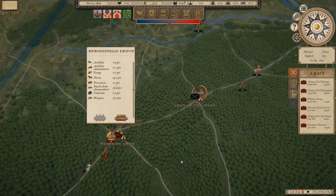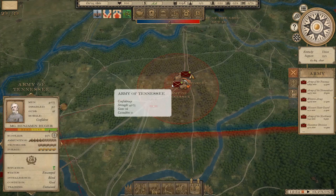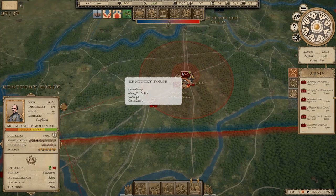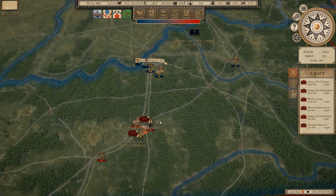In Kentucky, we've pushed in with the Army of Tennessee - still quite early in the war, October 15th, 1861. We've got Huger's army with about 4,000 men and 16 guns backing up Albert Sidney Johnston's Kentucky force, which is just sitting here waiting on supply depots to be built. We simply can't push forward without supplies. We are facing the Army of the Ohio with approximately 23,000 men, so there's bound to be a battle in Kentucky.